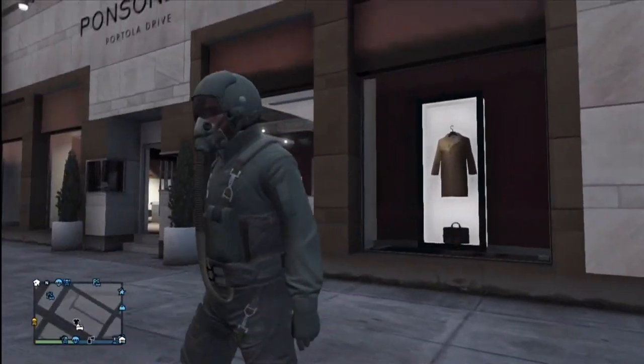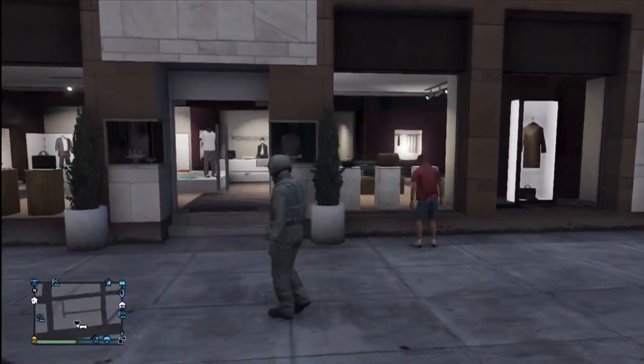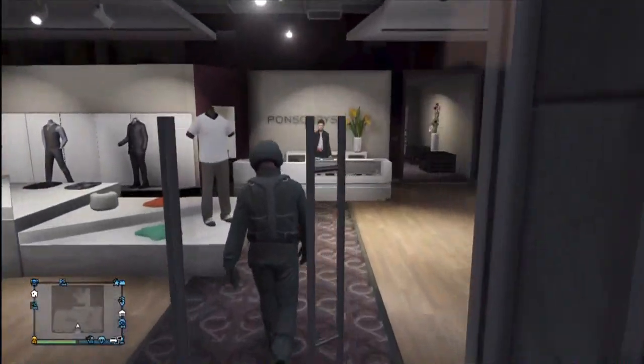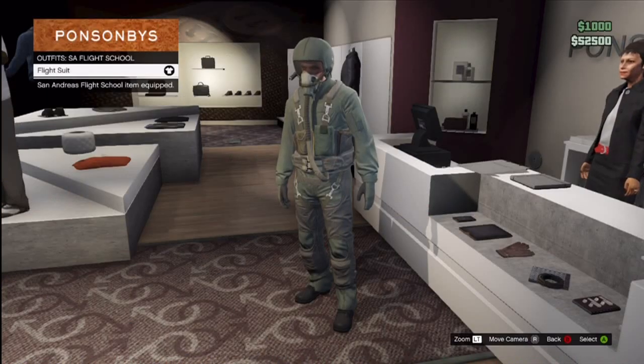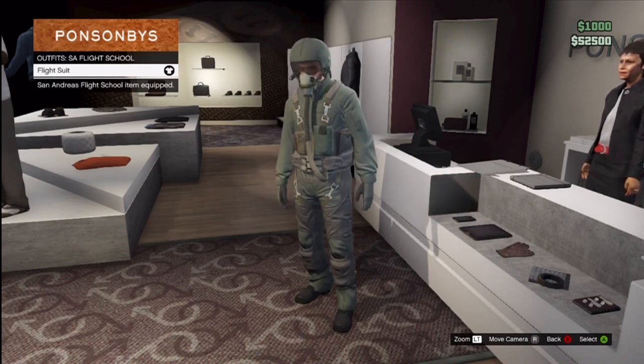It's actually really easy to get a hold of. All you want to do is go to any clothing location in Grand Theft Auto Online, go ahead and talk to the clerk standing at the desk, press right on your d-pad, and scroll all the way down until you see the San Andreas Flight School flight suit and buy that.